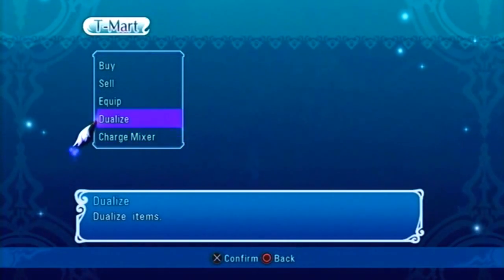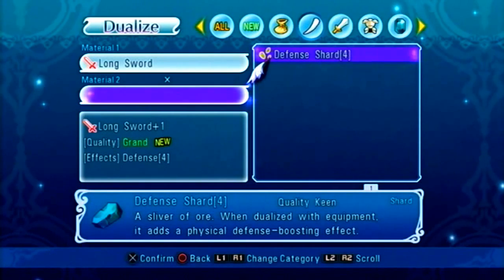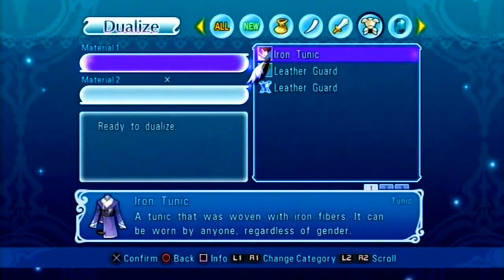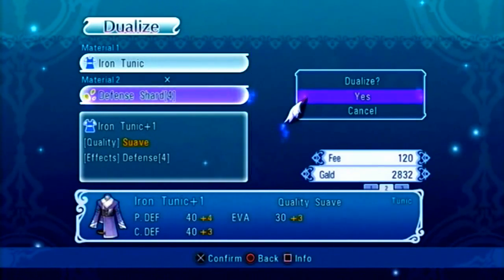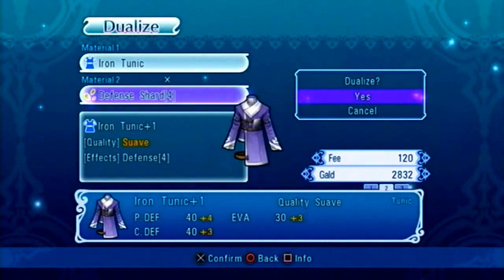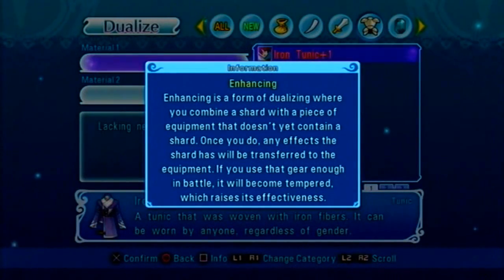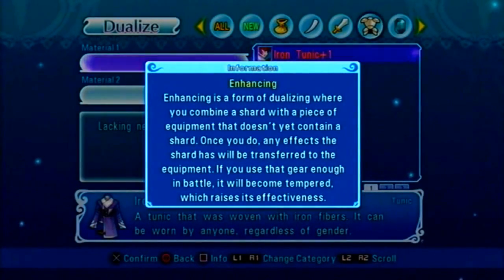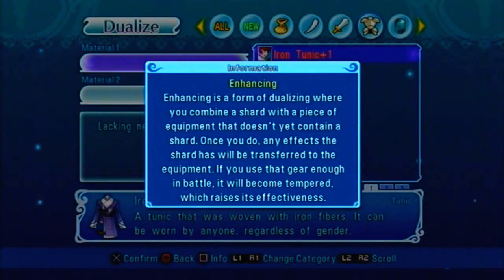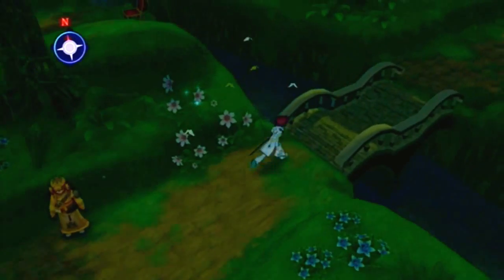Alright, first off, charge that. Dualizing — I have two weapons but nothing except a defense shard for now. So I'll put that on the iron tunic. We got a crystal change — a defense boost on my armor. So my defense will be slightly better from the iron guard, or ladder guard if I'm pronouncing it right.